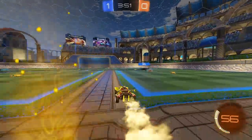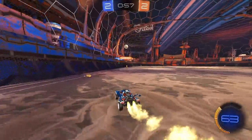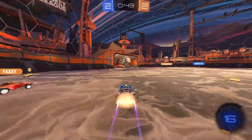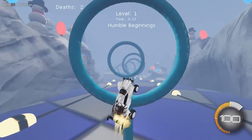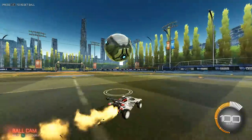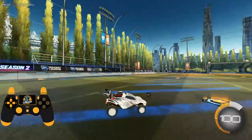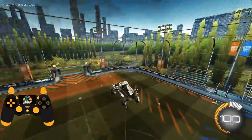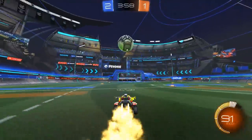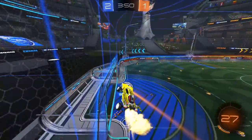Rule two: you want to make sure your secondary controls — air roll, power slide, and ball cam — can be pressed at the same time as your primary inputs. You don't want to take your finger off boost to start air rolling, otherwise you'll fall out of the sky mid-air. Equally, you don't want to let go of drive to start power sliding. The goal is that if you had to, you could power slide, drive, boost, jump, and air roll all quickly one after another.